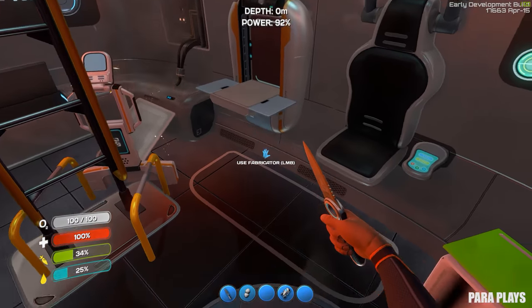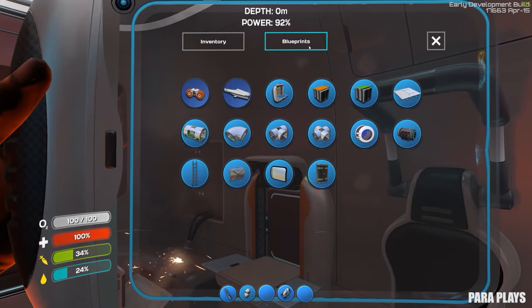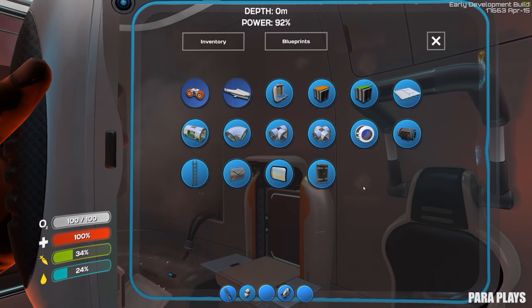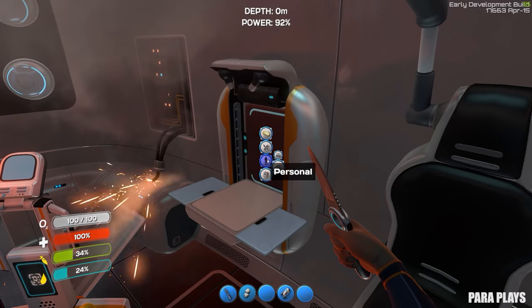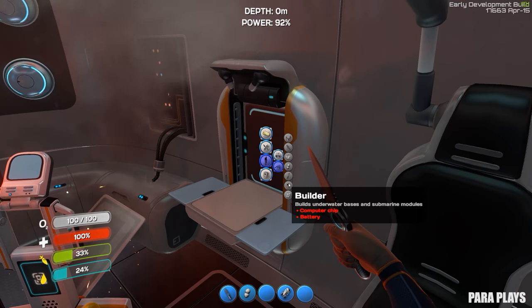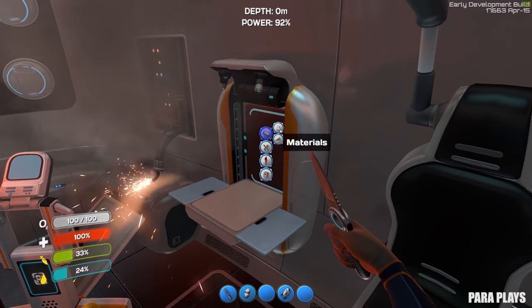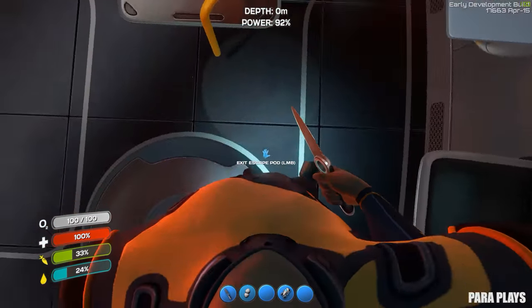This part I want to build the actual thing that helps us build platforms and stuff so we can start to build a little bit of a base. If we come to our tools, it's this thing here - we need a computer chip and a battery. In order for the battery, we needed some acid, which is three acid mushrooms.